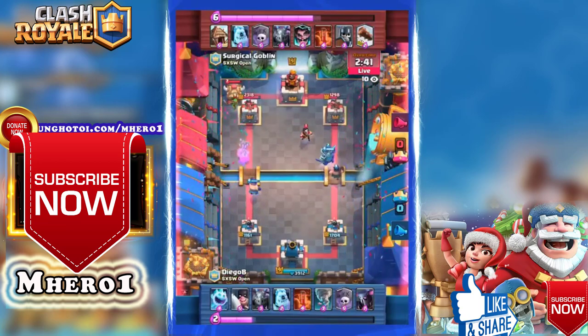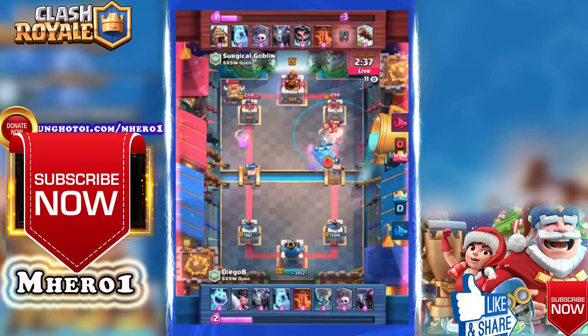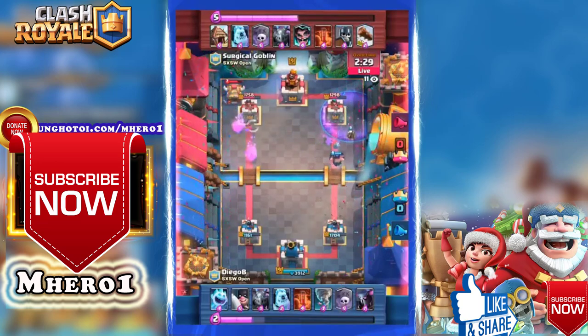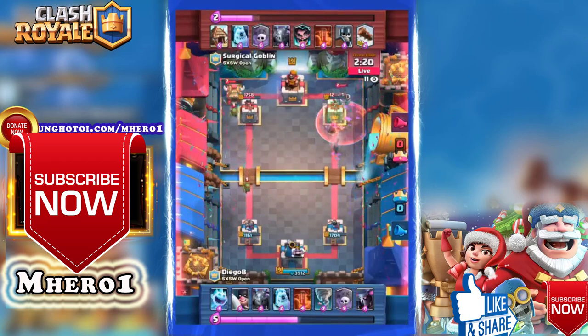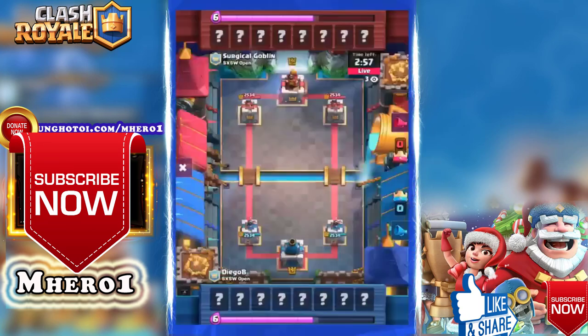We have to go back to when the electro wizard activated the king tower — it almost kept that tower completely untouched from the graveyard. We're seeing two relatively unknown deck variations. Diego B now reveals a Pekka — a super heavy graveyard deck, the likes of which we haven't seen in a very long time. Splash yard decks used to get a lot of value, but this one relies on totally overwhelming the opponent's defense. A massive strike at the right side — executioner swipes through the tower and poisons down.